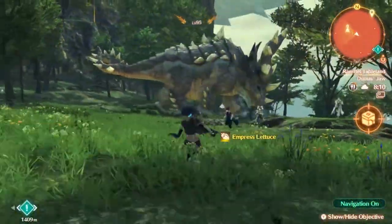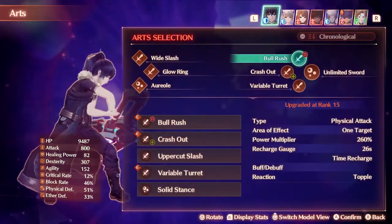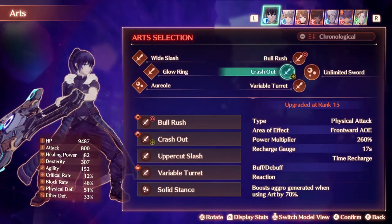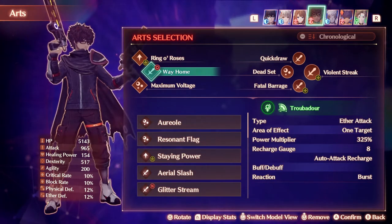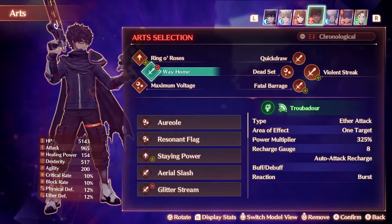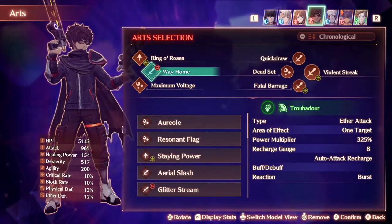One strategy I recommend: you really want to have party members that know Break, Topple, and Daze to inflict a Burst. At this point in the game you should know what Burst is. Whenever you burst an enemy, it cancels their enrage status and they also drop items when you burst them. They don't need to be enraged for them to drop items.